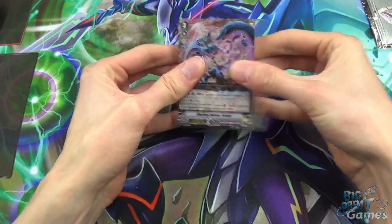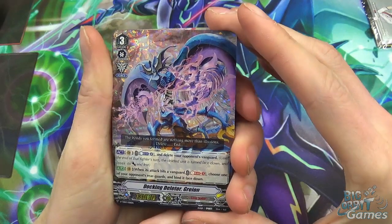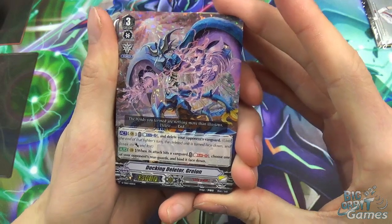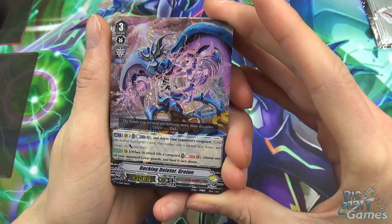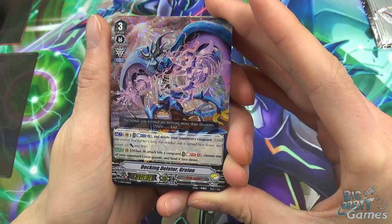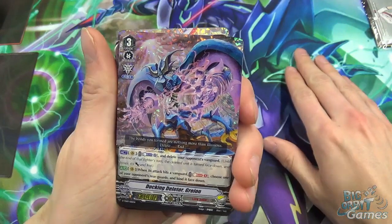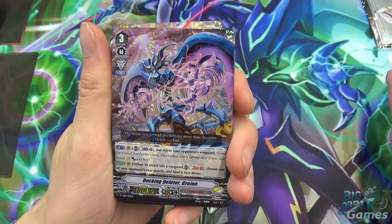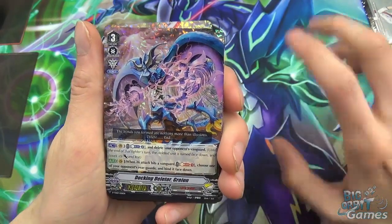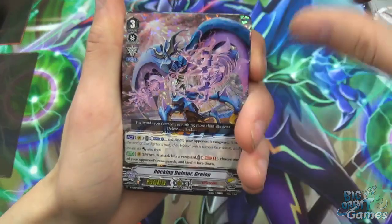First of all, we have the main grade 3 of the deck, Docking Deleter Greyon. He is Force, as Link Joker is, and his act Vanguard skill costs counter-blast 2 to delete your opponent's vanguard. Until the end of that fighter's turn, the deleted card is face down and loses its power and text — it can't use its skill and has zero power.